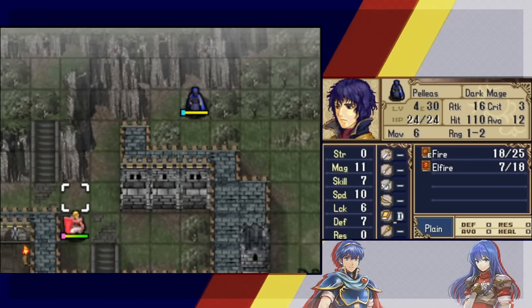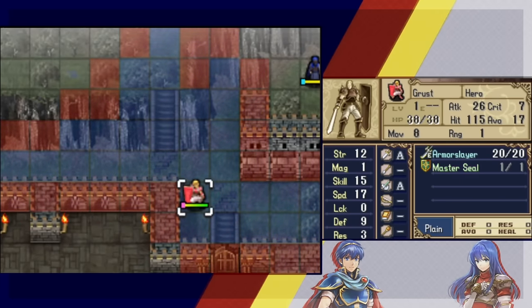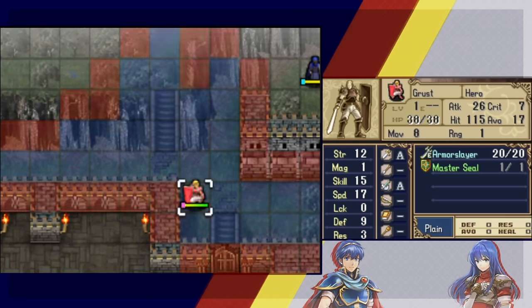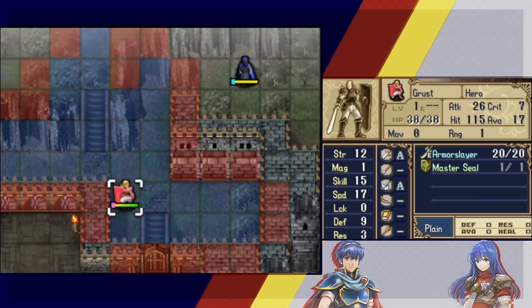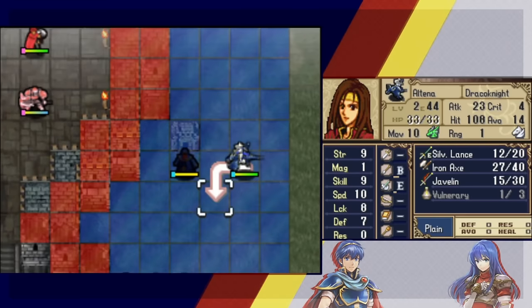The hero can walk on the ledges but they cost extra movement — looks like three move per ledge. He has eight moves so he can reach the first ledge but not the second one in one turn. That means he can't cross the whole gap in one turn, but he can get on the first ledge. Rosado should be able to block it — and Altena can too.